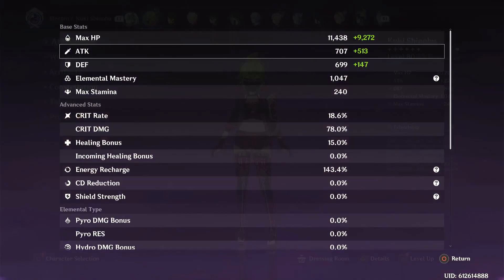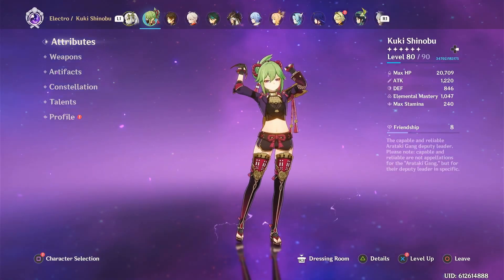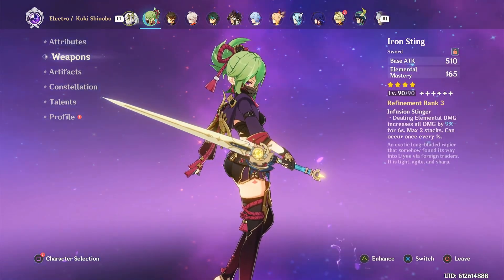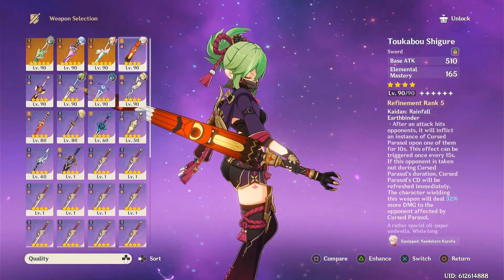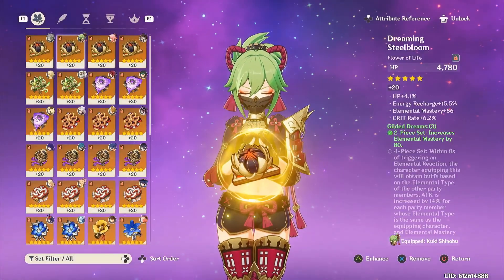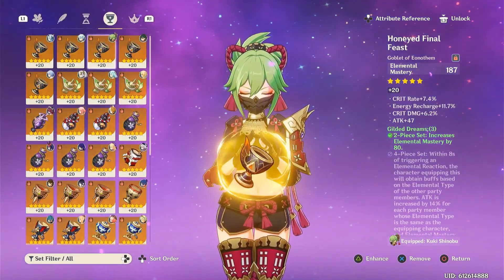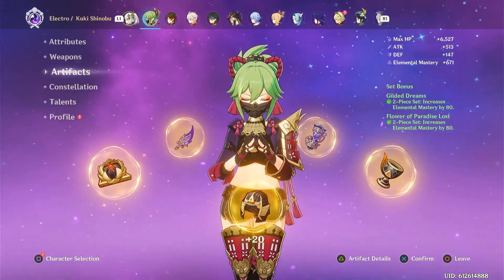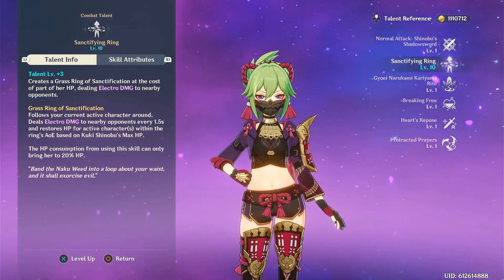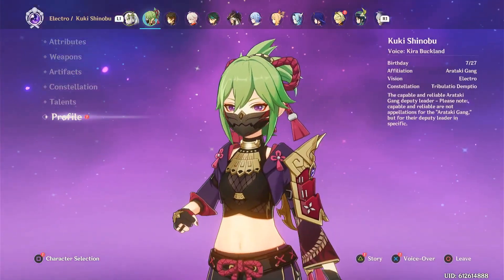Now, Kuki. Ever since Dendro was released, I decided to build Kuki, and she's been such a big help for a lot of the Hyperbloom teams. Iron Sting I mainly use for the EM stats. I could use the Sacrificial Sword, but I decided to use that on Kazuha because it just matches better. I would go for 4-piece Gilded because that's more resin-efficient, but I just haven't been lucky with that domain. So I went for the 2-piece split. She's C3 and I only leveled up her skill, because that's really the only useful thing in her kit — she heals with her skill, not her burst.